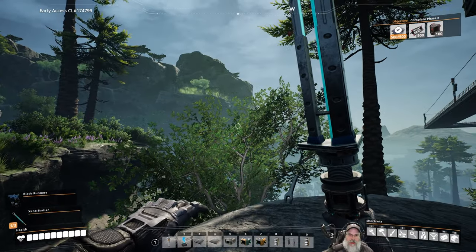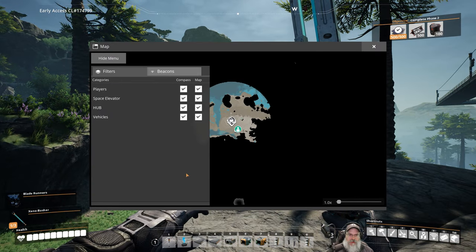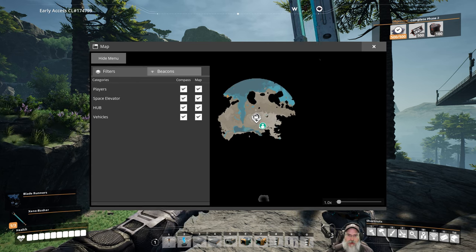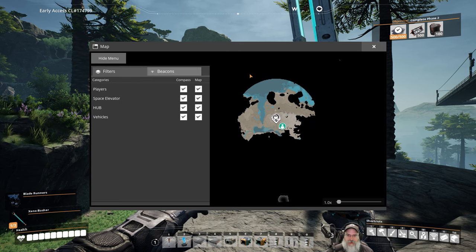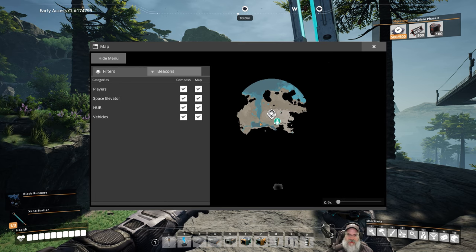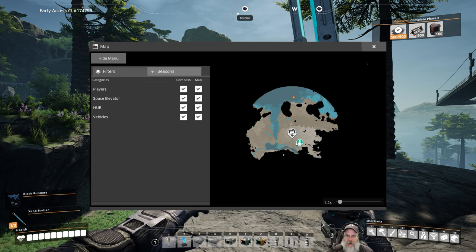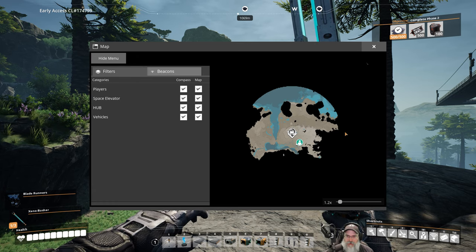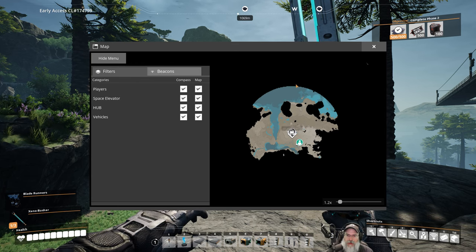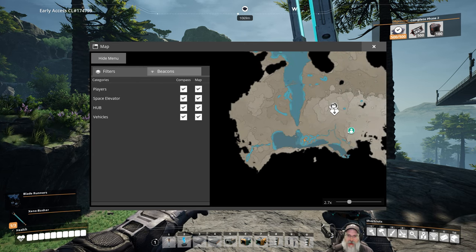We are heading in that general direction. Let's bring it up on our scanner and also look at our map. I'm thinking this round part is probably like a radius that our hub can detect after we've been there or something. I'm not really sure exactly how this works, but we'll figure it out. Very nice to have the map.